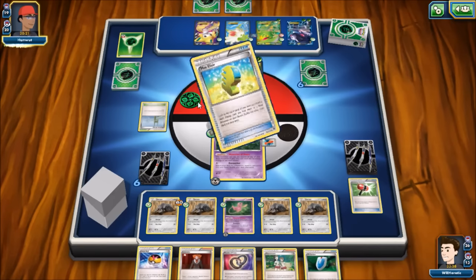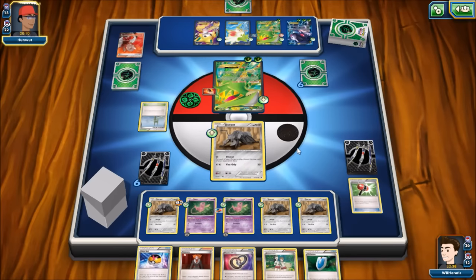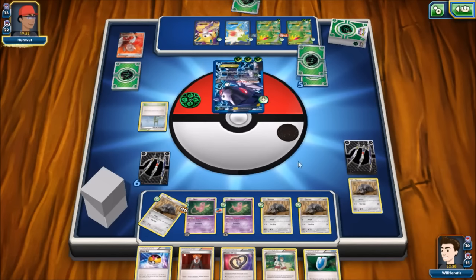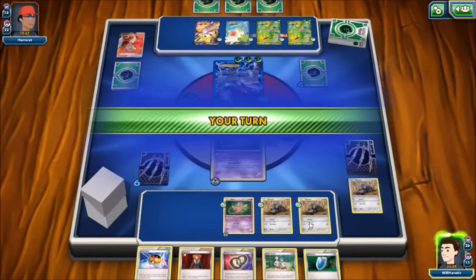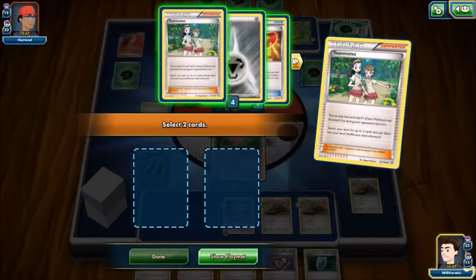He retreats into Genesect, a Max Elixir hits another energy, so Genesect has enough for Megalo Cannon — knocking out our active Durant and the one with damage on the bench, taking two prize cards. On our turn though: we've discarded one Revive but still have Puzzle of Time — one in hand, one in discard. We play Teammates and look at what's available. We can grab a Revive and also play two copies of Puzzle of Time.